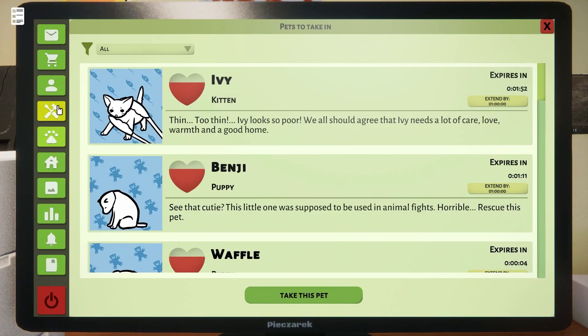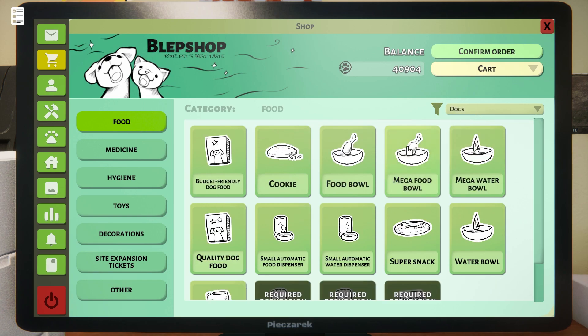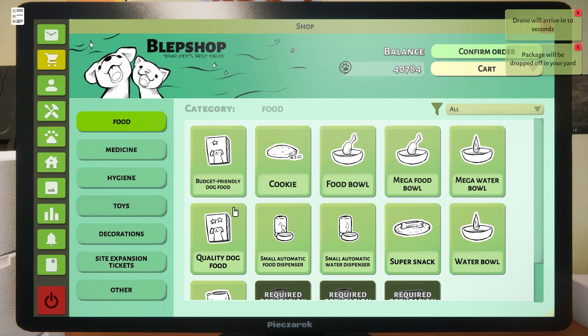One thing that I do want to do, though, before that happens, is the Edward Cart. Dogs — a mega food bowl and a mega water bowl. And a super snack. That's for Taco, because we love him.